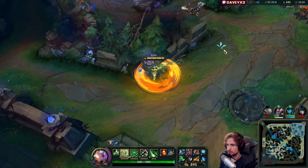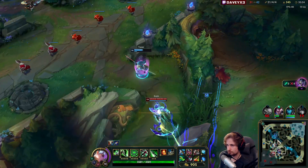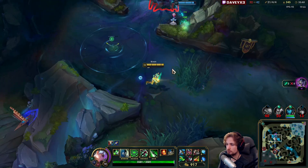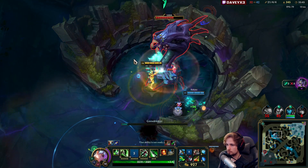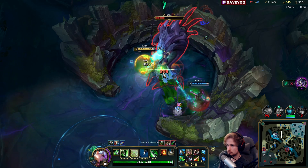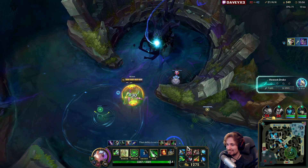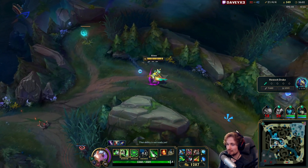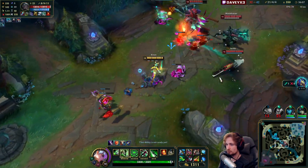We can go Baron - we don't need the jungle. They're actually going for Baron - I don't think it's gonna work at least. Well, it's actually working, okay. That's mind-blowing - unbelievable, they actually got Baron. I thought they would get like three kills and rotate to Baron so we could steal it, but turns out they didn't.